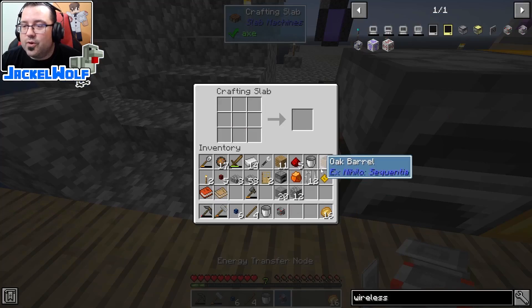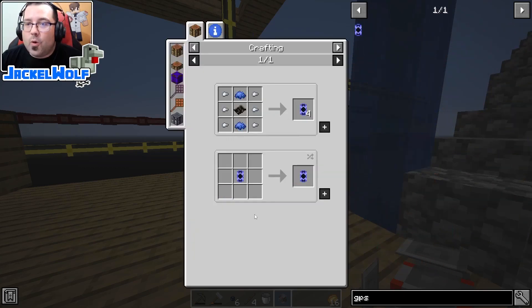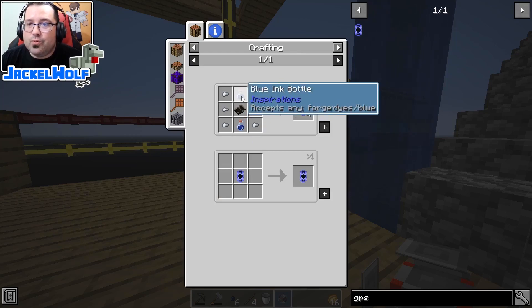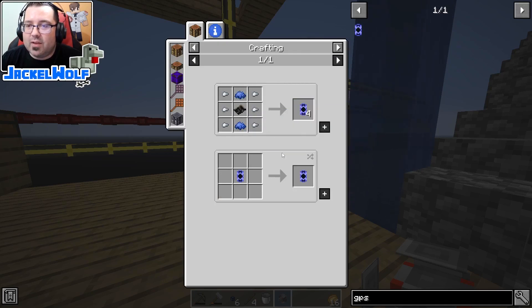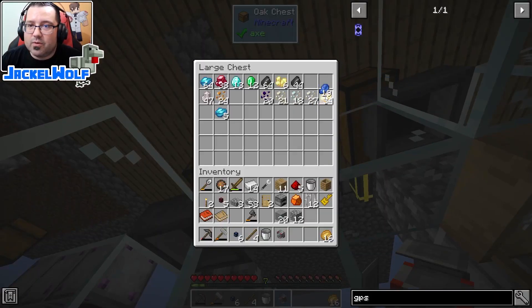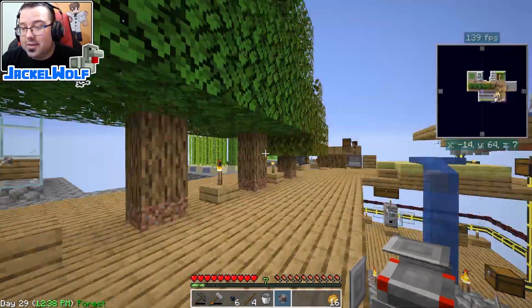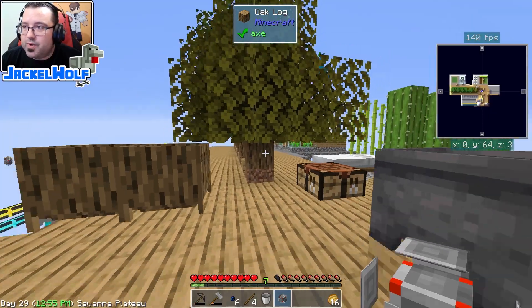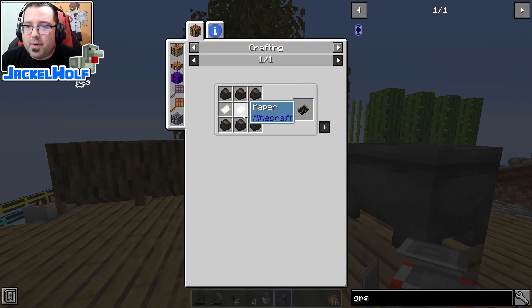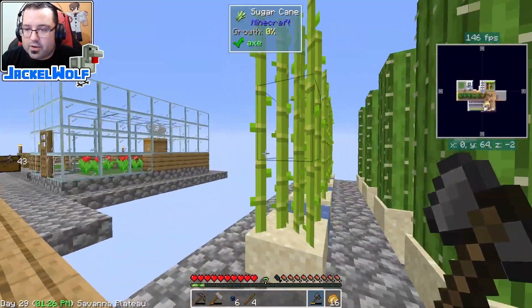Wireless energy transfer node - what we need. We also need the GPS data cards - that requires iron nuggets and blue ink bottles, which means blue ink. We should have plenty of lapis. There's a fair bit right there. We also need some charcoal, which means we need some wood. It's charcoal carbon paper, so let's go chop up some wood. Oh wait, actually we also need sugar cane.